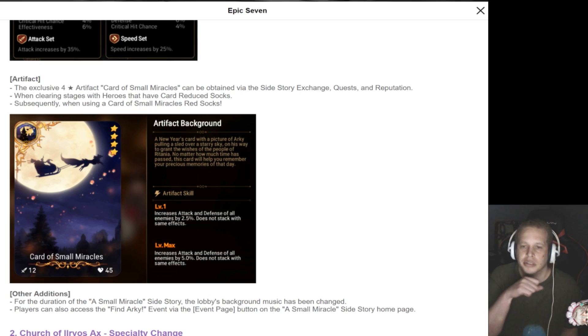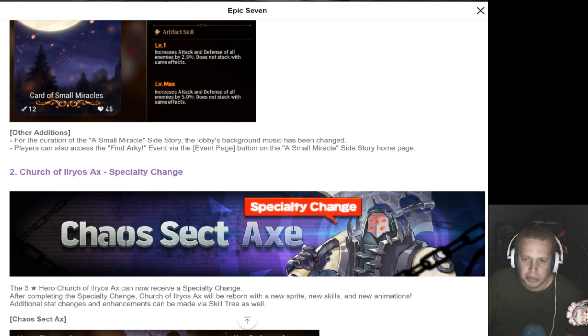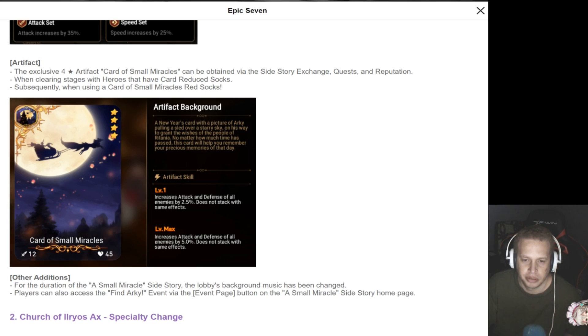Exclusive four-star artifact. So what does this do? Increase attack and defense of all enemies — I guess maybe they mean allies. Attack and defense of all enemies slash maybe allies by 2.5 to 5%. I wonder if that's just a translation thing, or maybe it's like hard mode — you increase their stats but they drop better loot. Actually, they were saying that when you wear this you can get more socks and stuff — that's the currency. So maybe that is gonna be a thing where we buff the enemies a little bit. Interesting.